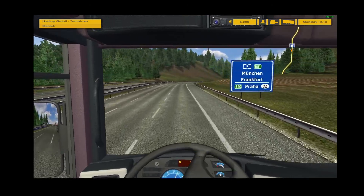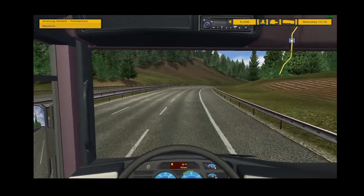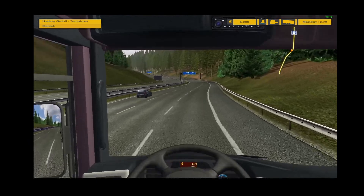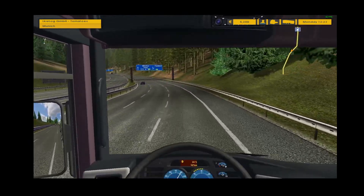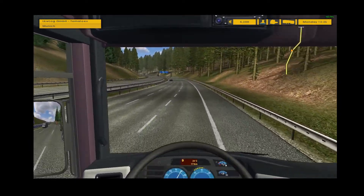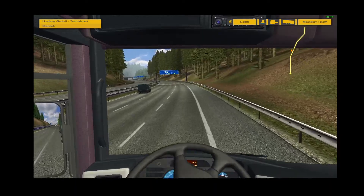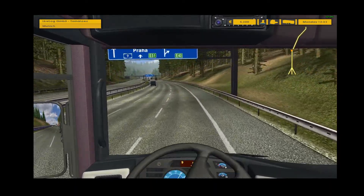All I really need from a HUD is to tell me how far away I am from my destination, show me the GPS map so I know where I'm going, and tell me the condition of my truck and trailer — how damaged is my truck and my cargo from hitting stuff. And if you spend the time and get decent at the game, you shouldn't even be hitting stuff in the first place. Hitting stuff costs money.